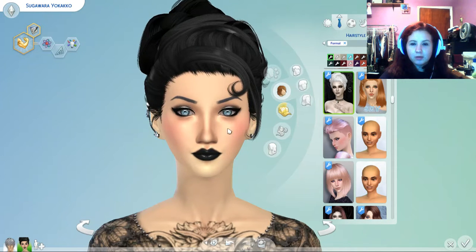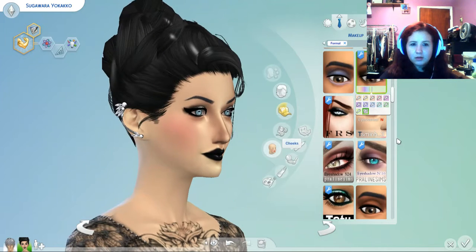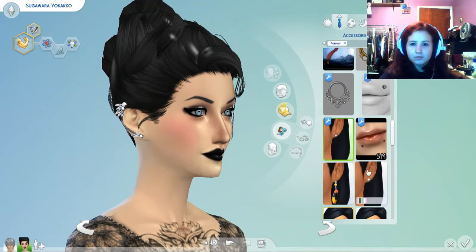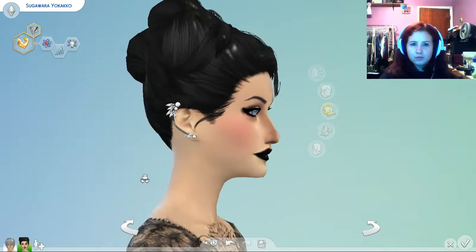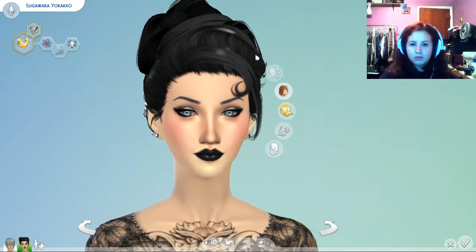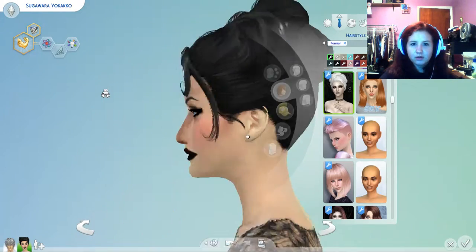Praline Sims for the lips. The eyeshadow — I want to say it's Praline Sims but I could be wrong — no, that's FRS. The ear cuff, let me see where that came from if I can find it. I don't think I have a name for that mod. The hair is by Stealthic as well — this updo, it's gorgeous, I love it.